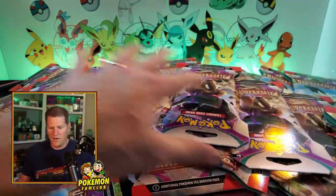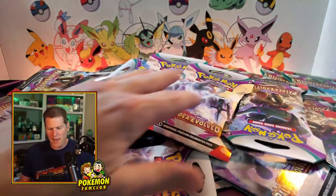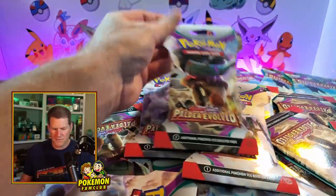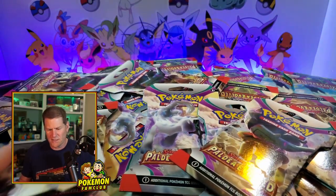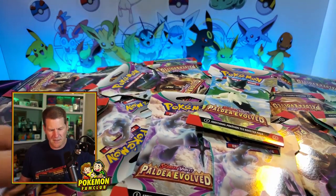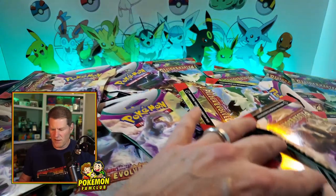Here's my huge pile of Paradox Rift I got from Game Nerds. They were $3.37 a pack. They gave me a really heavy amount of Ting Lu and almost no Koraidon for some reason. There's a lot of Meowscarada and Chien-Pao, not too many of him.